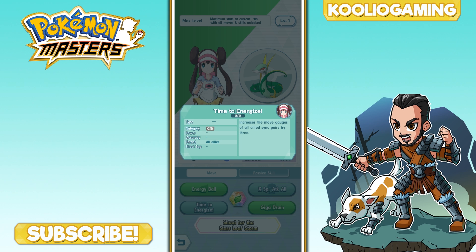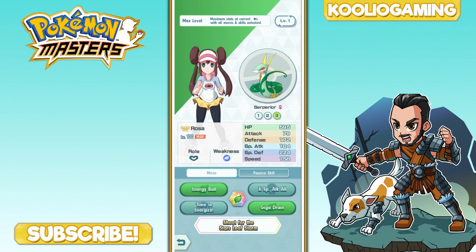You can drop down a couple of Special Attack Alls, activate some three-move gauge abilities, drop down Time to Energize, then throw out more of those gauge abilities — doing an insane amount of damage. Rosa and Serperior are a must-have. As a bonus, Serperior is a decent tank with good special defense and the fourth highest health in the game at 595 HP, so it can take hits from AI that try to focus it down first.